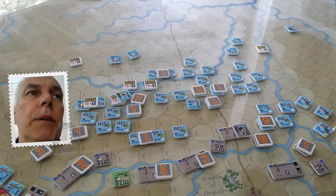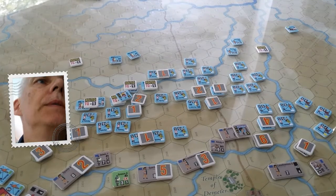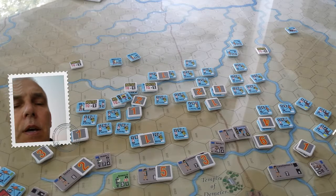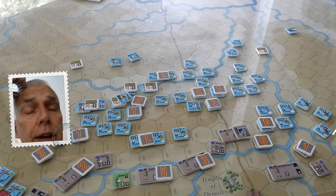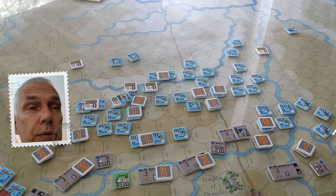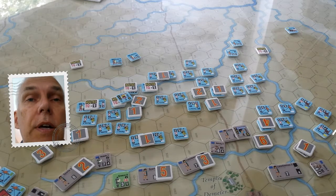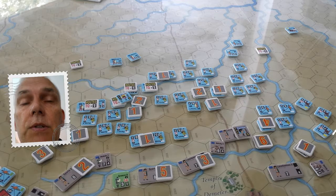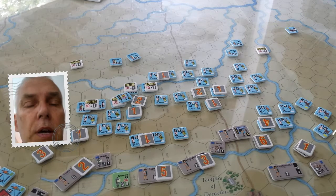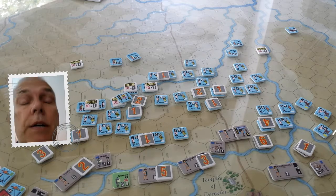Here we are looking at Plataea from the Hoplite series. We've read through the book on the histories and had a little examination of what transpired historically. As you know from the other videos, we haven't followed the exact course of events — the Spartans, Greeks, and Athenians all decided to bug out of town and get into what we thought was a safer position.